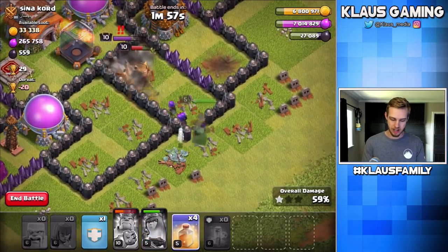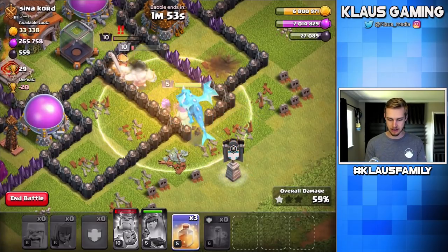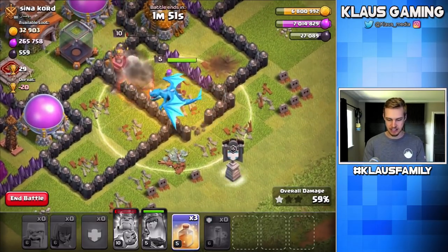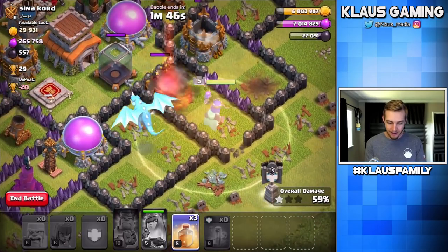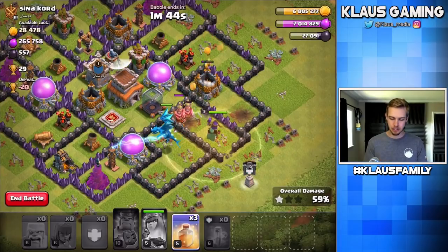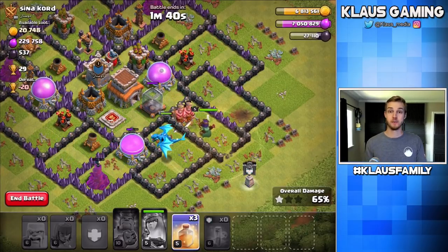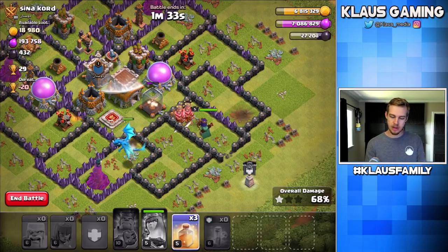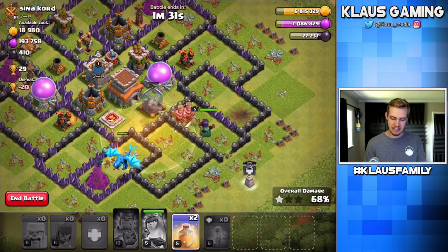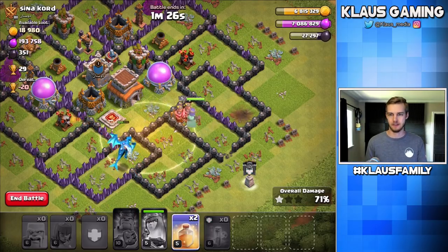We're going to use our very first Royal Cloak ability today — are you guys ready? I'll pop my King's ability to try to get him through that wall. I'm likely going to need my Queen's ability to save her from the balloons. So let's pop that ability — bam! That balloon goes down so fast, that was amazing. I'll drop a heal to keep the King alive longer. Max balloons in the Clan Castle are really one of the worst things you can find, and I love how we used that ability to save us from those balloons.